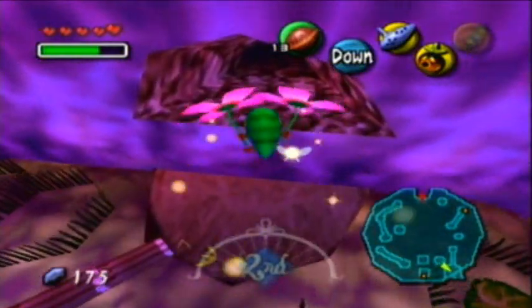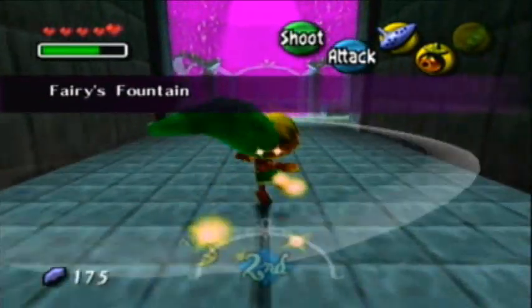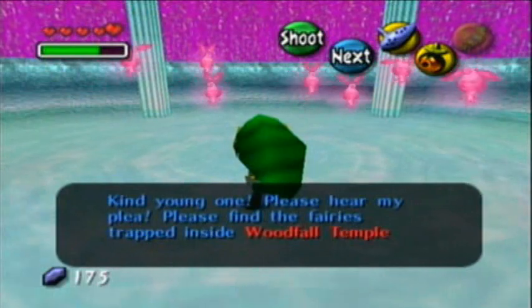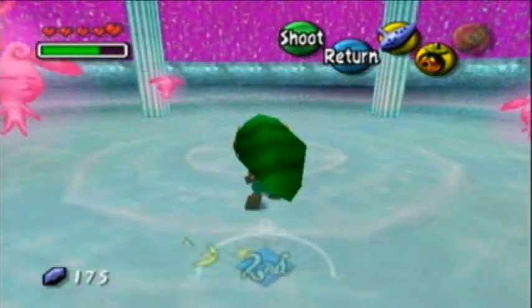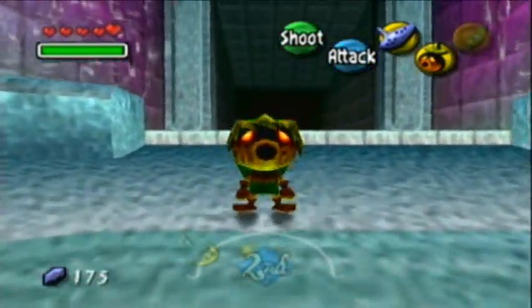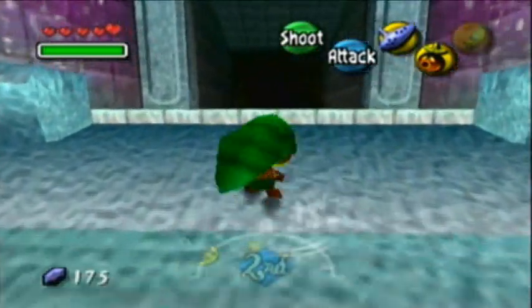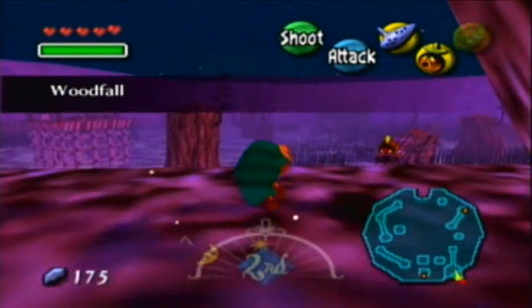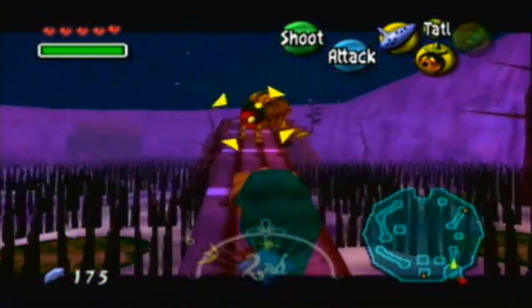Alright guys, looks like it's about time to take on the ice cavern now. Fairy's fountain — what is this madness? Kind young one, please hear my plea. Please find the fairies trapped in Woodfall Temple who match our color. Please bring them back to us. And they freeze me and automatically heal me. This is what that other great fairy back in Clock Town was talking about. In every temple there are some stray fairies and a great fairy nearby that you can bring them back to. There are 15 stray fairies in every temple, and if you bring them all back to the great fairy to whom the color corresponds, then you get a special little reward. And those rewards are very useful — trust me.